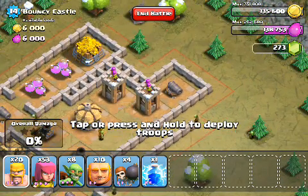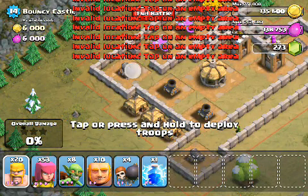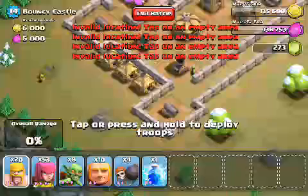First option, we can come and attack from the top right. Second option, we can come and attack from the top left. Third option, we can come and attack from the bottom.